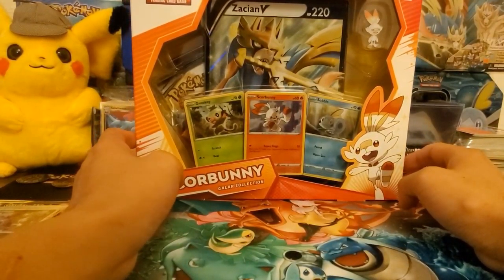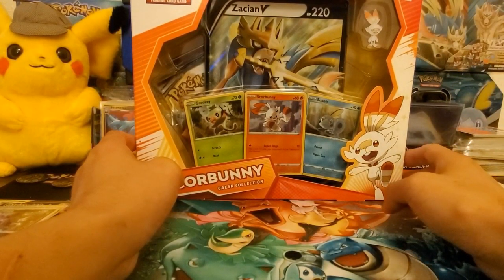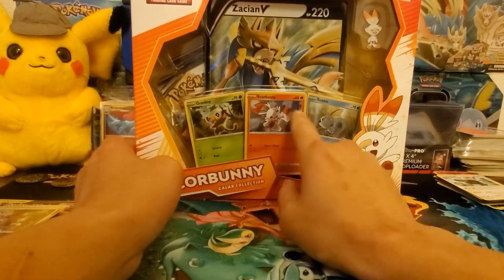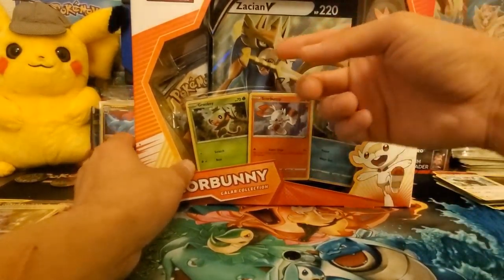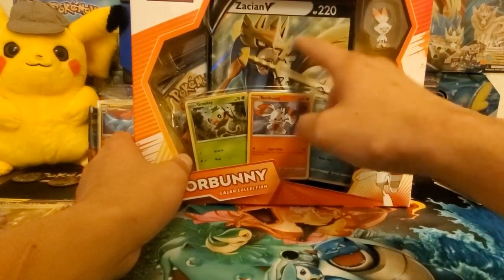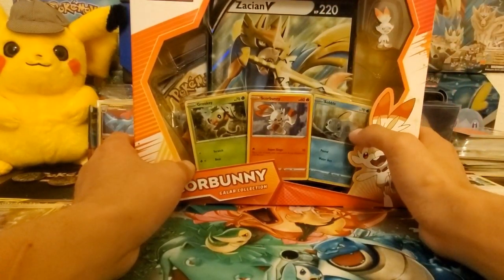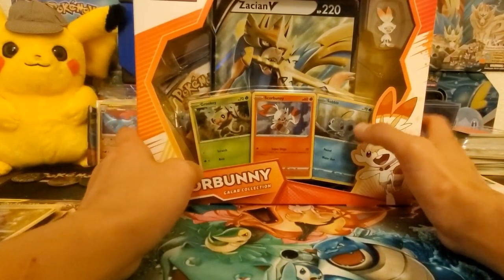It's been out for a few months now, came out before Sword and Shield even came out. It comes with three promo cards which are Sword and Shield promos, and then the Zacian V oversized promo — which is smaller than the regular promos — and then there's some booster packs and the pin.